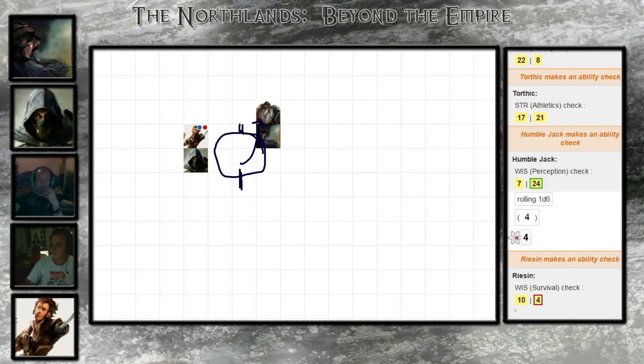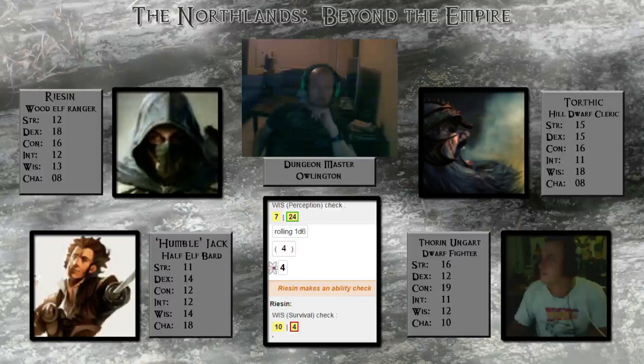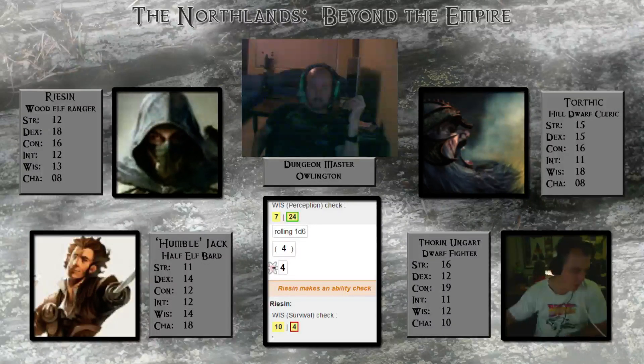What's everyone's passive perception? 13, 14, 14, 14. Passive perception is 10 plus your wisdom modifier, plus proficiency if you have it. Anyone who got a 14 - you're starting to smell something. It smells like it's coming from the north. I guess Torthic would think it smells like death, really. Torthic, your stench is getting worse - shower, seriously dude.